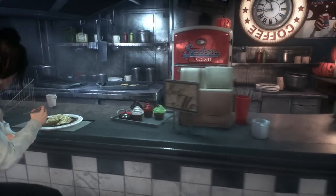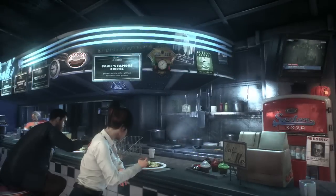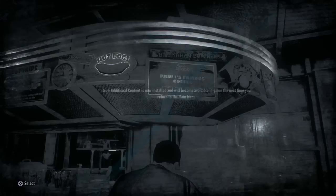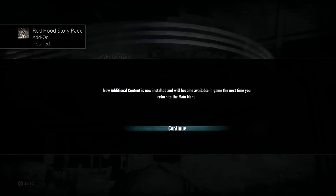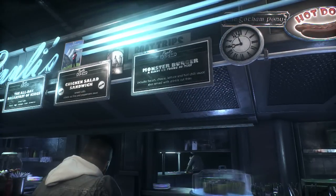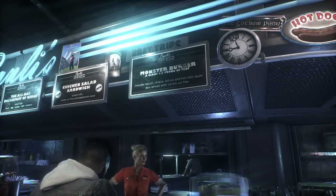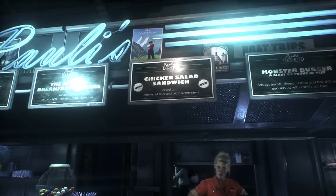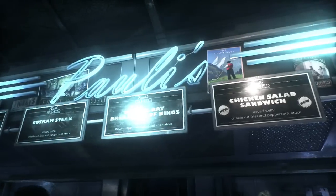Look at those cupcakes with 'Eat me' written on them! There's Pauly's Famous Coffee — Gotham's favorite, now with custom sprinkles. The menu has Monster Burger, a giant half-pound of beef with bacon, cheese, lettuce, and hot chili sauce — served with crinkle cut fries. Visually, oh my gosh — the graphics are amazing. This game looks gorgeous. Just little things like the glare of that light off the sign — that is amazing.